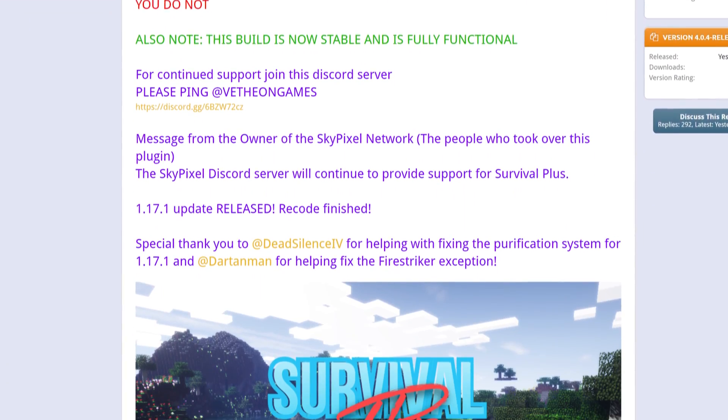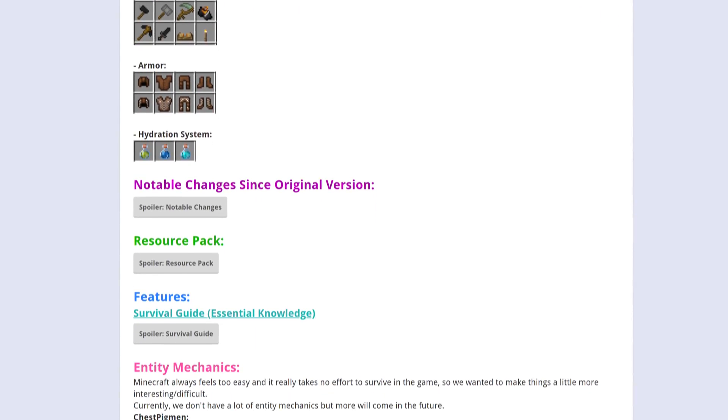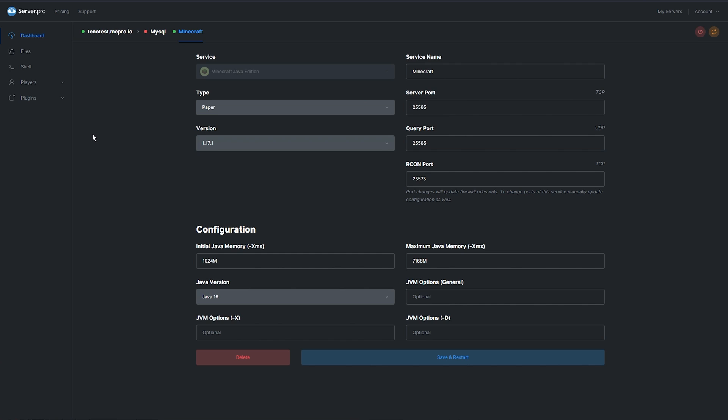Survival Plus, put simply, is a total conversion plugin for Minecraft that changes the way you play and survive almost entirely. Weapons, armor, and harvesting are all overhauled, among other systems.